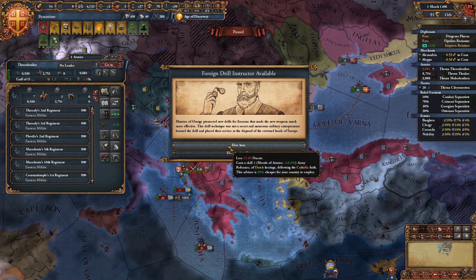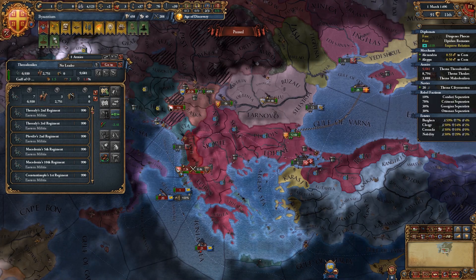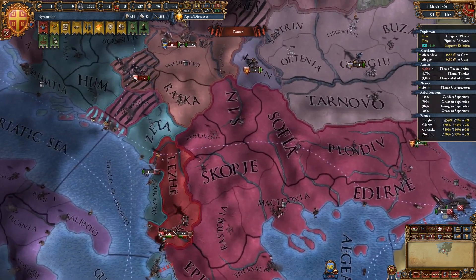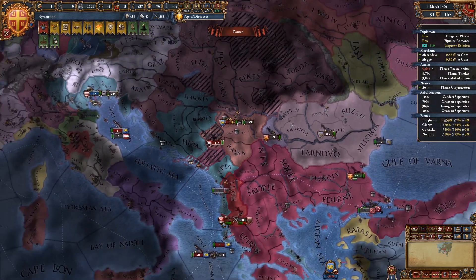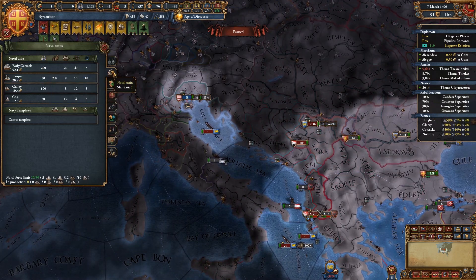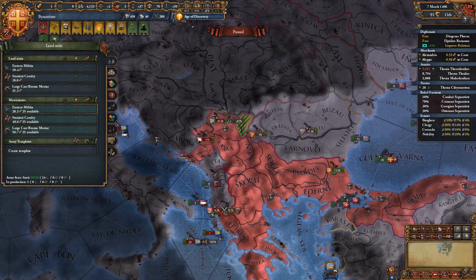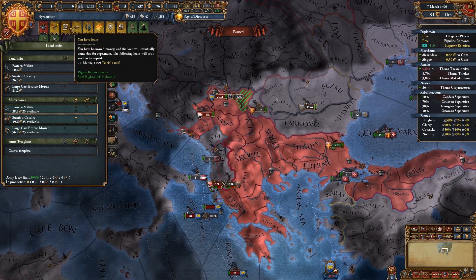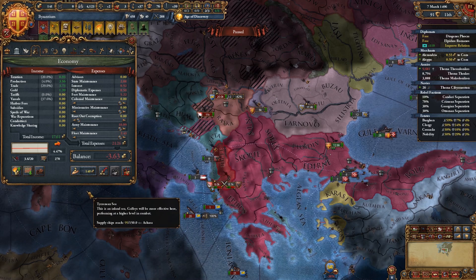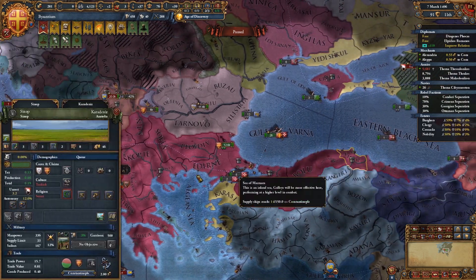Albania is dealing with rebels. We can hire a morale advisor for plus ten percent morale — he's a Dutch reformer, we need to hire him right now. This war is probably going to bankrupt us quite a bit. Here's the Venetian army — it's about 20,000, so they do have the numerical advantage over us. The one thing we can keep doing is we're not in much debt right now, we only have one loan.